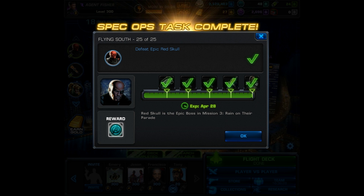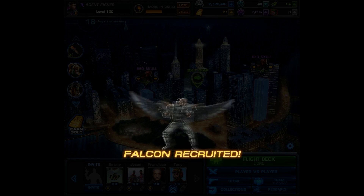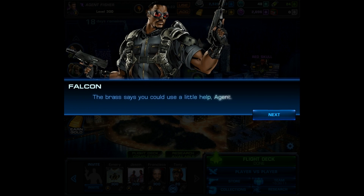After defeating the Red Skull, you're given a command point, and then you've recruited Falcon. So now it's just going to be time to level him. As I progress, I will bring you footage of Falcon in action, and at level 9 I'll be using him in PvP. So make sure you stay tuned for future videos, and to make it easier, just go ahead and hit that subscribe button.